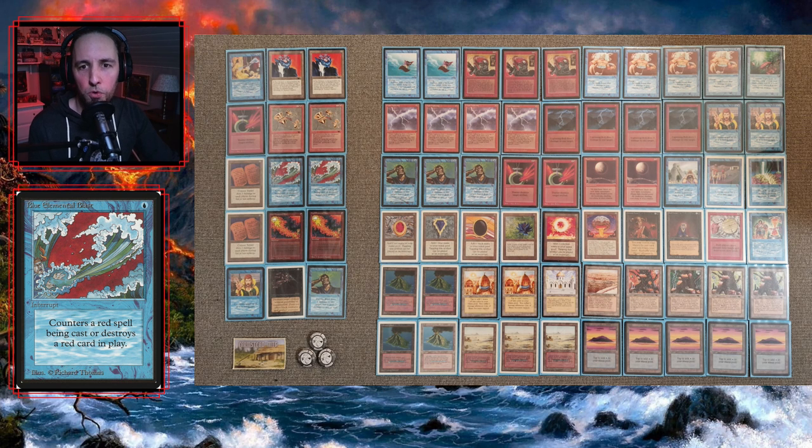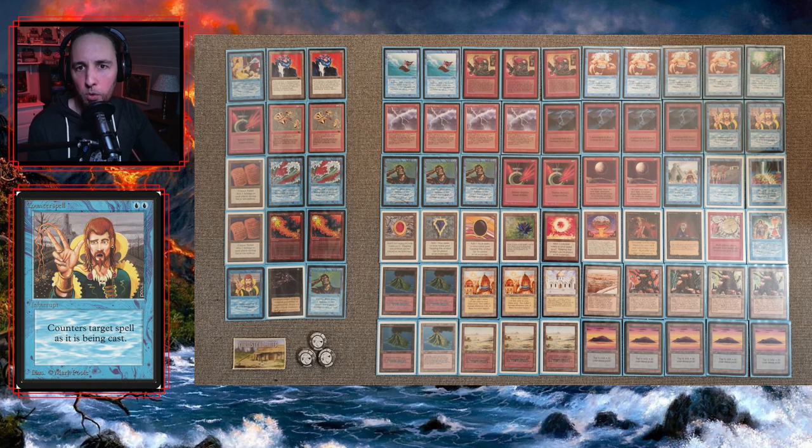In the previous deck there were four counter spells and one Mana Drain, but here there are only two. This list only has 12 blue sources plus Black Lotus. If you want to consistently cast a counter spell on turn two, I think you should have 14 blue sources. Since we only have 12 blue, I kind of like just having two of a counter spell, and of course one more in the sideboard.